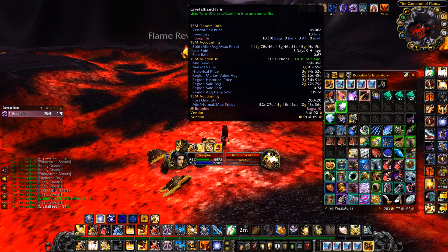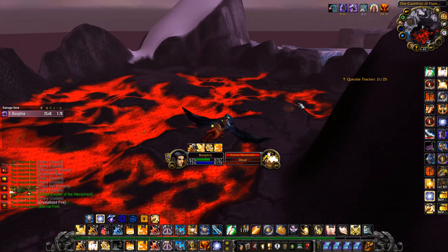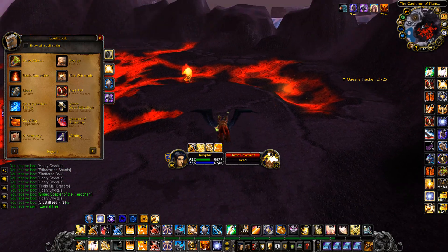As you can see, it's pretty simple — you just want to run around this circle killing them, focusing on the big ones. Once you get 10 crystallized fires you can turn that into one eternal fire, and I recommend selling the eternal fires rather than the crystallized ones.